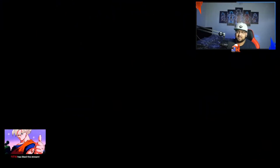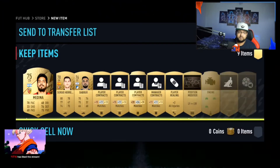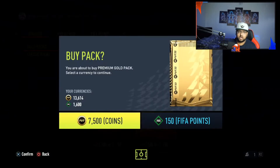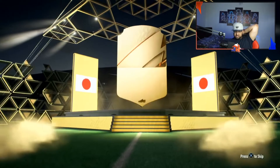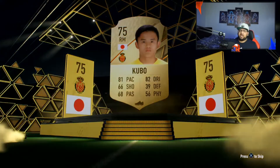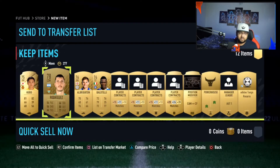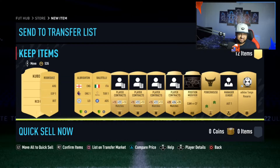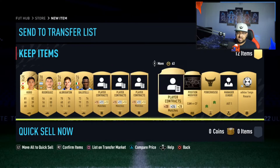Medina looks like a decent little center back — 78 pace, good vibe with it. We've got 1,600 points left, so about 10 packs remaining. Just a rare card — Kubo, but he's only got 81 pace. If he was quicker it'd be very very good. Mark Albright and big boy Balotelli — playing in the Turkish league, that is crazy.